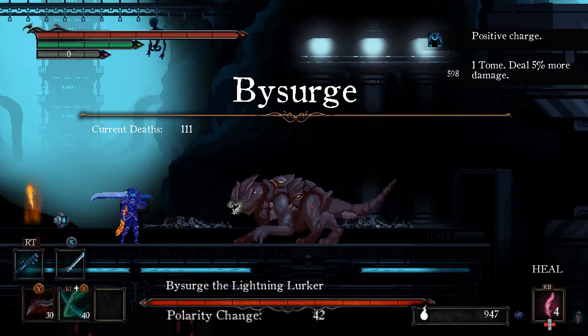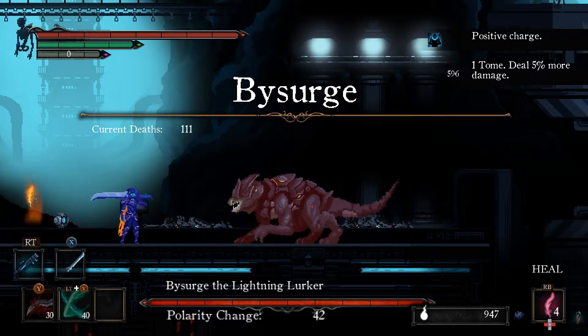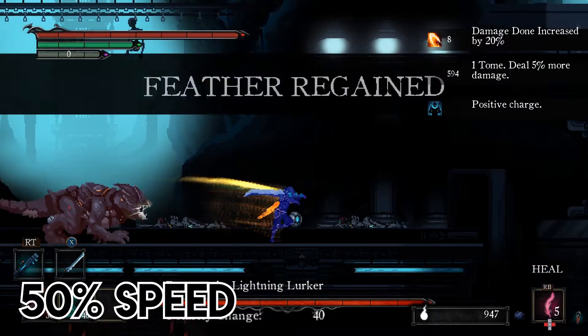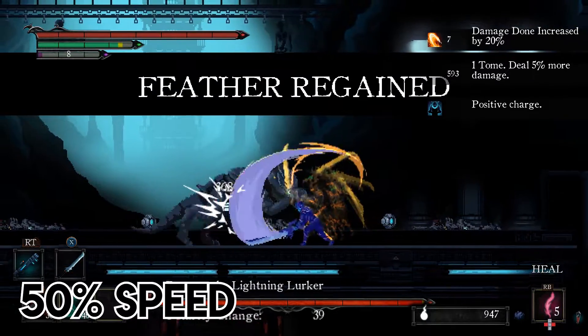For this boss, I'm going to use a positive charge because it does more damage during good parts of the fight. One of my main strategies here is to run back and forth past him to trigger his close range attacks, then just turn around and deal damage when he misses.